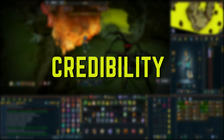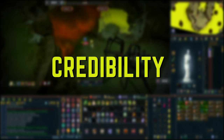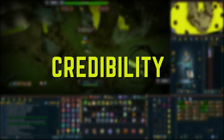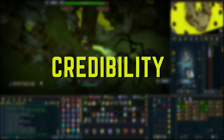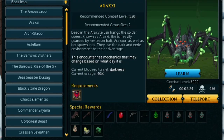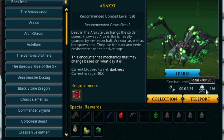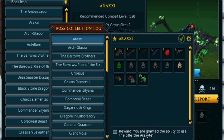So first we're going to start with my credibility. I want to do this so you viewers know I'm familiar with the topic. I have killed almost 1,000 Araxor and have the full collection log completed. About half my kills were with ranged, and the other half have been pretty even between magic and melee. This is one of my favorite bosses and I think it's a great boss to transition into high-level PVM.